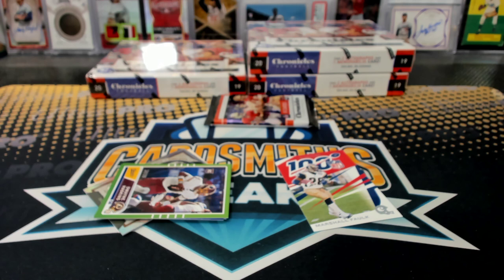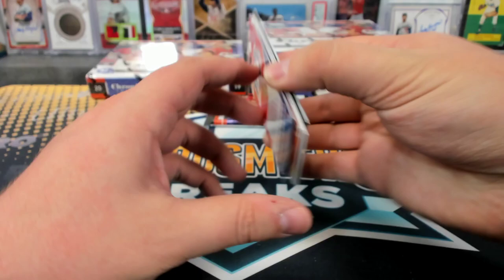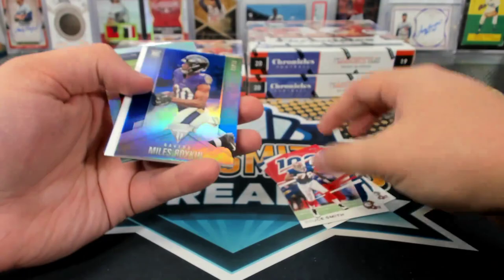There's a JJ Ortega Whiteside Auto to 75. It does come out early. Haskins to 99.